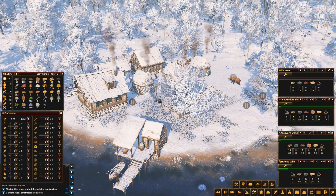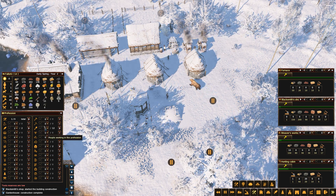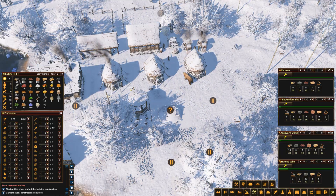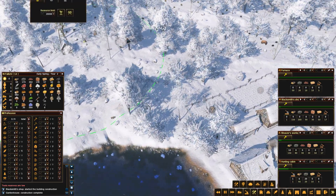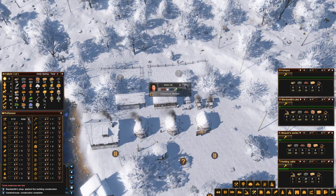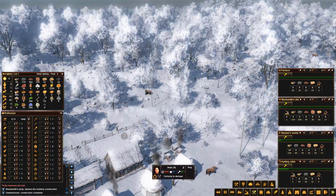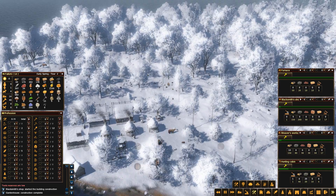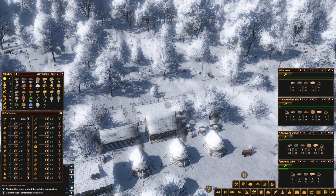I've stuck two in the fishery because fish is dropping drastically. A couple making charcoal, struggling to keep up but just about managing. Two in the mine who I'm probably going to take out soon. I've got most of the building resources — the problem is going to be logs. I've got one bod over here chopping wood but he's not particularly efficient because he's quite a long way away, and I've been picking off the mature trees as you can see from the gaps here. Without going further afield, I'll basically run out of wood, so there's a good chance that certainly for the first half of year two, building activities are going to be quite heavily restricted.